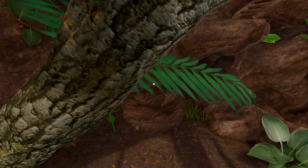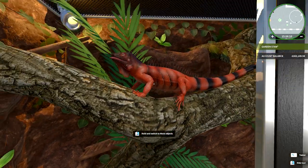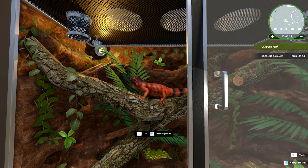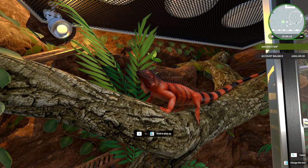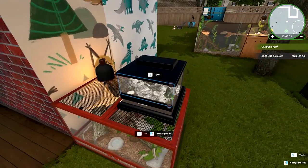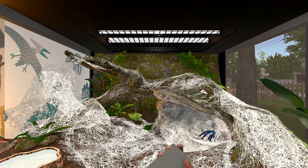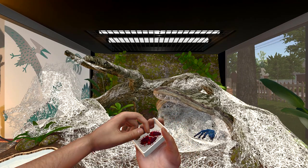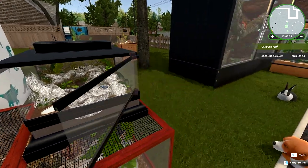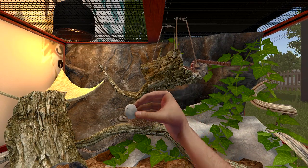We've got a great big lizard thing - you can put food in for it. Some animals you can pick up and play with, and some you just leave to do their thing. There are also spiders - I know some people don't like spiders so I won't linger on this too long. We're giving him some cockroaches.